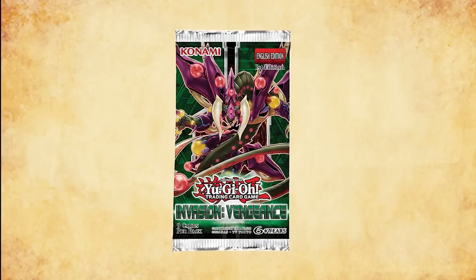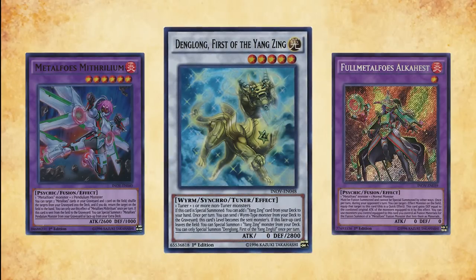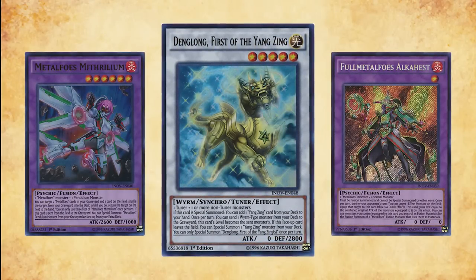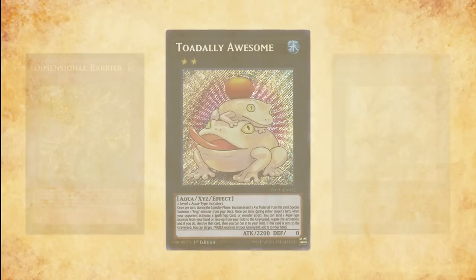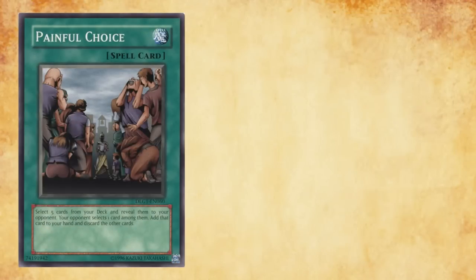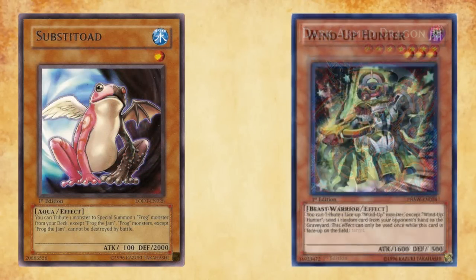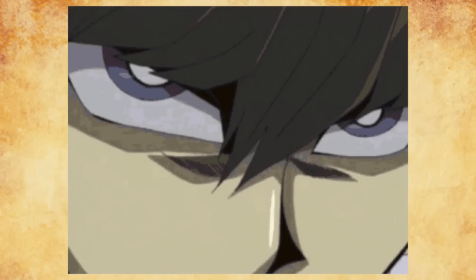Invasion Vengeance was released on November 4th, 2016. This set radically shifted the competitive landscape, introducing both powerful archetype-specific cards as well as standalone generic cards that would become ubiquitous across multiple strategies. In this series, both MBT and myself will be traversing the sands of Yu-Gi-Oh!'s history. Each episode will take a deep dive into Yu-Gi-Oh!'s past formats and unlock new strategies as new sets become available. Strap yourselves in because anything is possible. Welcome to the history of Yu-Gi-Oh!